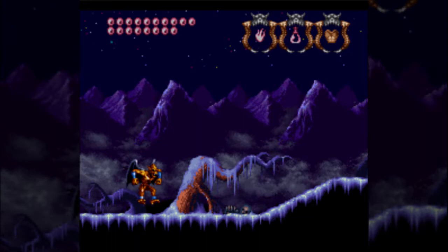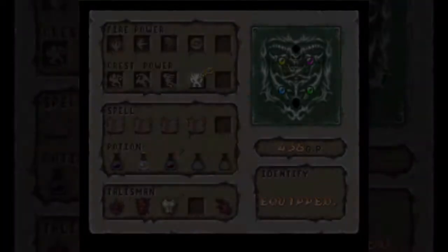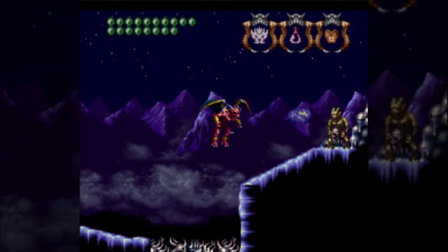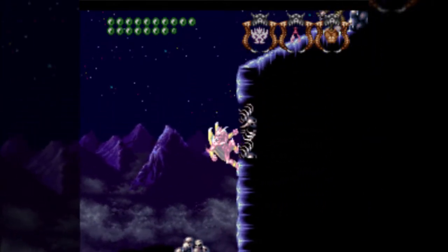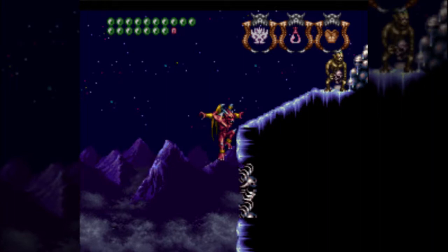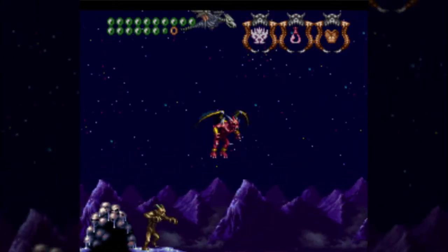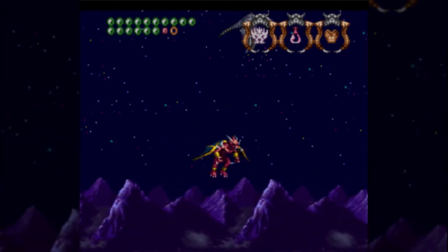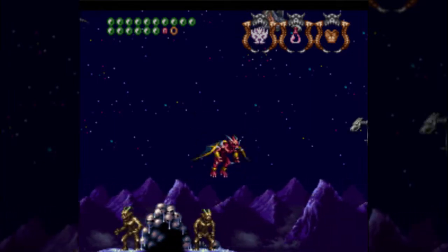Now we're heading back towards where the Ice Palace was, because now we're here for the mountain half of this stage — which has one of my favorite tracks in the game. We haven't heard my favorite song yet; we'll be hearing that next part, I believe. For the first screen of the mountains, you could essentially just do what I did to get into the Ice Palace — fly along the top, then just dip down at the last second to go for the correct exit.